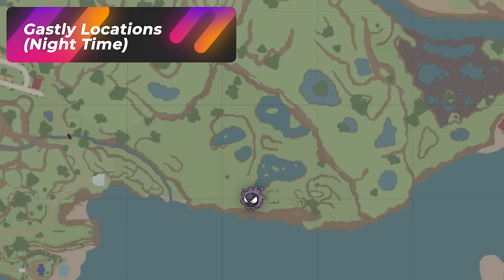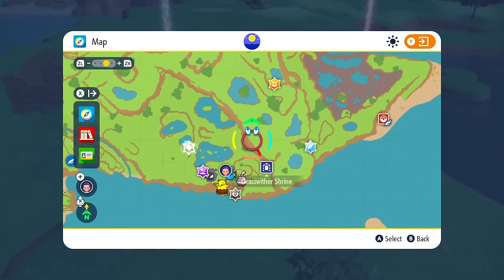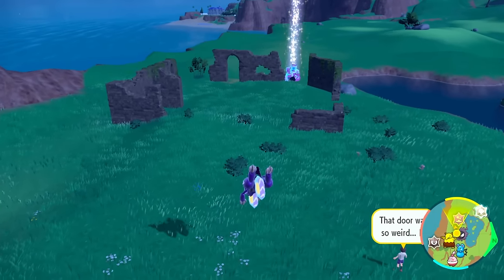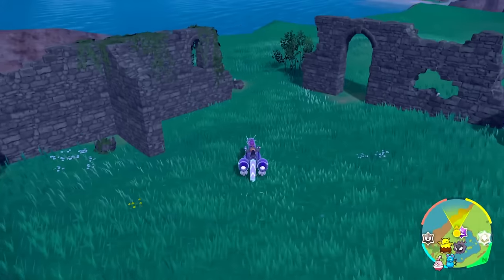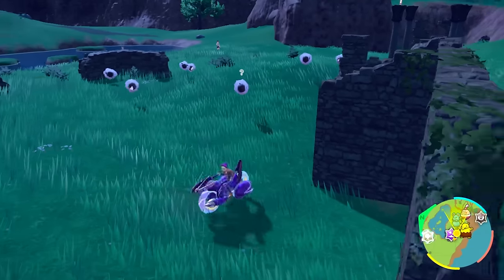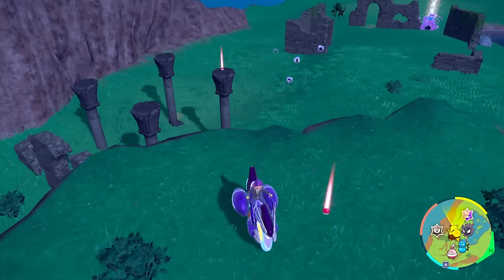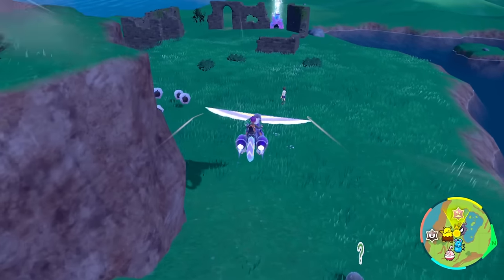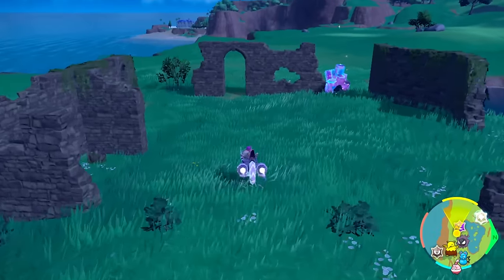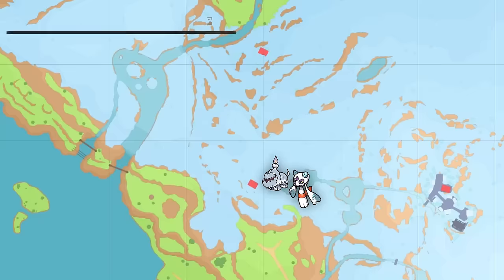If you want a place where you can only just hunt Gastlies, there's a great spot located right here by the ruins, because ruins like to spawn specific Pokémon. Approach the ruins like this and around here should be spawning your Gastlies — there they are. To respawn them, just climb up this hill like that to despawn out the entire group, then fly right back in to the ruins again and you'll be getting another squad of Gastlies. This is going to be at night of course.